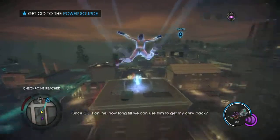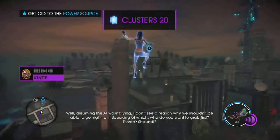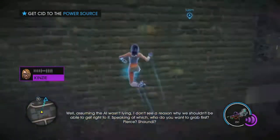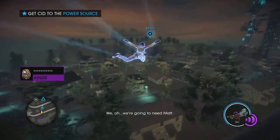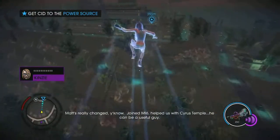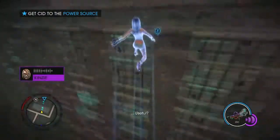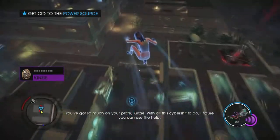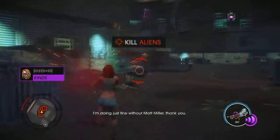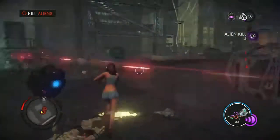Once Sid's online, how long till we can use him to get my crew back? Assuming the AI wasn't lying, I don't see a reason why we shouldn't be able to get right to it. Who do you want to grab first? Pierce? Jaundi? We're gonna need Matt Miller. Oh my god, why? Matt's really changed, you know? Joined MI6, helped us with Cyrus Temple. You can be a useful guy. You got so much on your plate, Kinsey. With all this cyber shit to do, I figure you can use the help. I'm doing just fine without Miller. Thank you. Two heads are better than one, Kinsey. My choice is made.